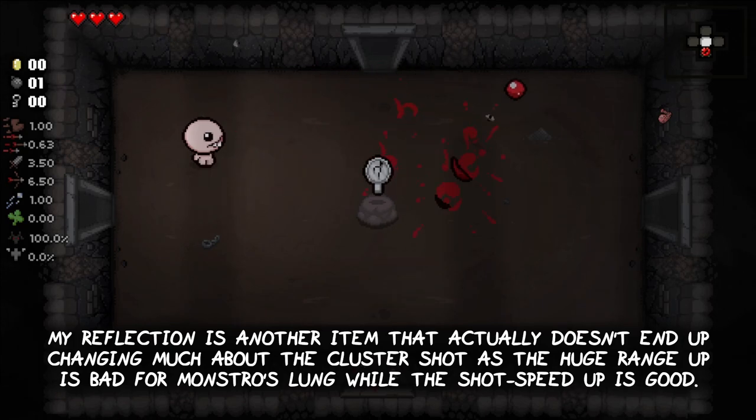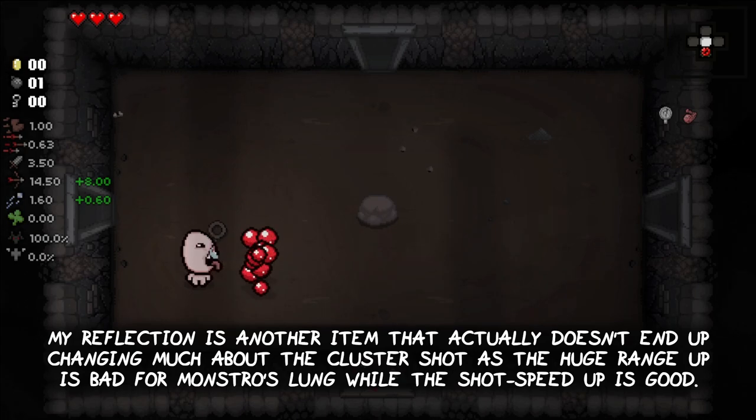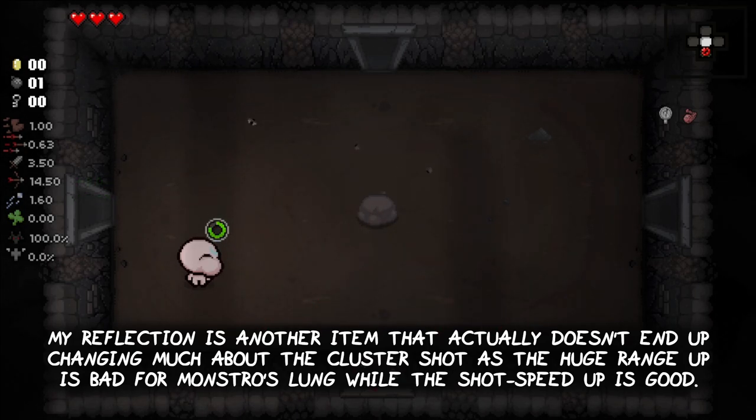My Reflection is another item that actually doesn't end up changing much about the cluster shot, as the huge range up is bad for Monstro's Lung, while the shot speed up is good.